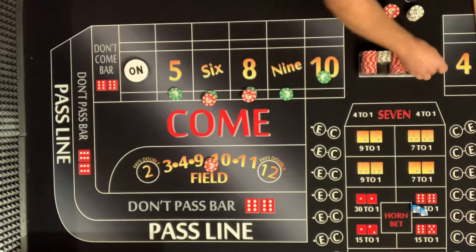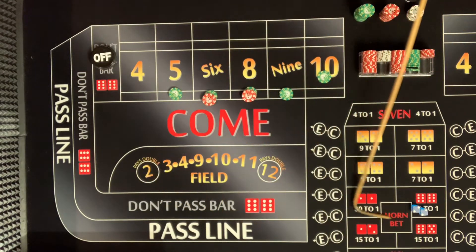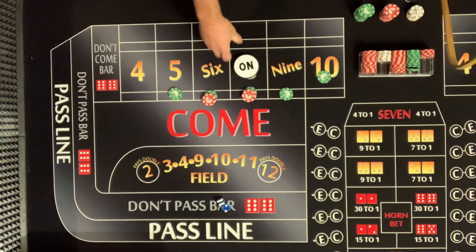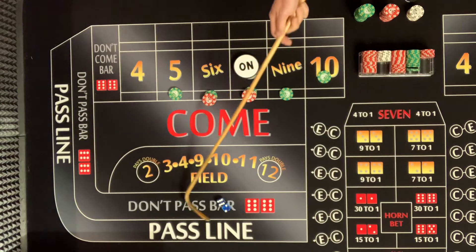Puck's off, field bets down. New point — six-two: eight. Point is eight. Here's what I'm thinking: you lost $75 on your don't pass, but you've had a few hits. Look at this — you have $245 out there. You can easily just stop playing — he knocked you off your dome. Take that $245 and you're well over 30-something percent up. You could walk away a winner right now.